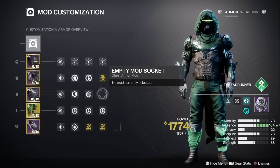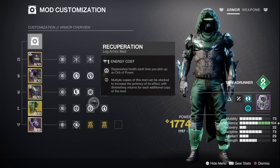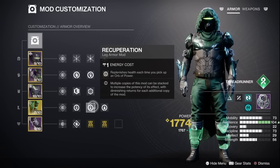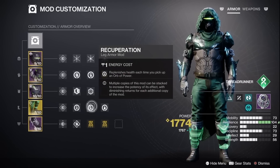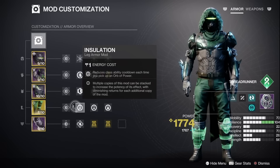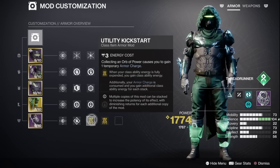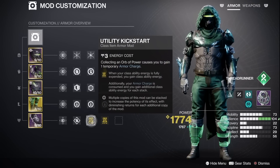For your chest piece you can run whatever resistance mods you want. For our boots, these are quite important for gaining health back: run one Recuperation and one Better Already so that whenever we pick up an orb of power we gain a chunk of health back and instantly start health regeneration — it's honestly a lifesaver with this build. We can also run one Insulation to gain more class ability energy when we pick up an orb of power. Finally, for my class item I run two stacks of Utility Kickstart to gain back even more dodge, which really comes in handy when you mess up your gameplay loop and dodge too early.